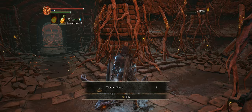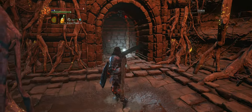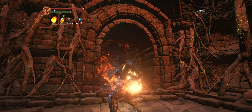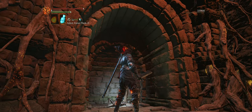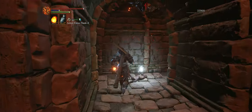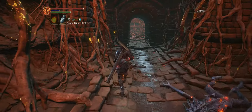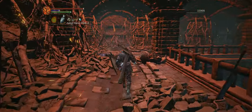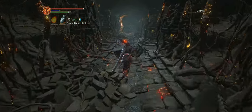There we go — that one wasn't so hard. There's a blob up on that roof, and around the corner to the right is that statue we saw at the beginning. You want to grab this item, but be careful with the blob on top. And after you grab it, we're pretty much almost done with this area, so we're going to go ahead and rest at the bonfire again.